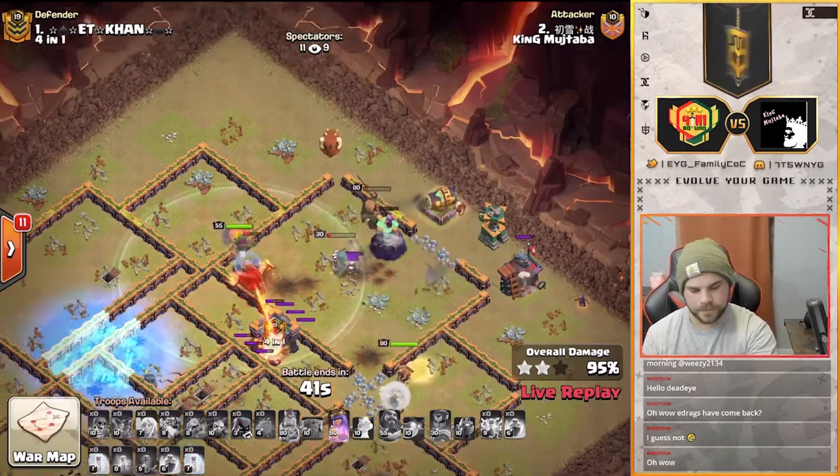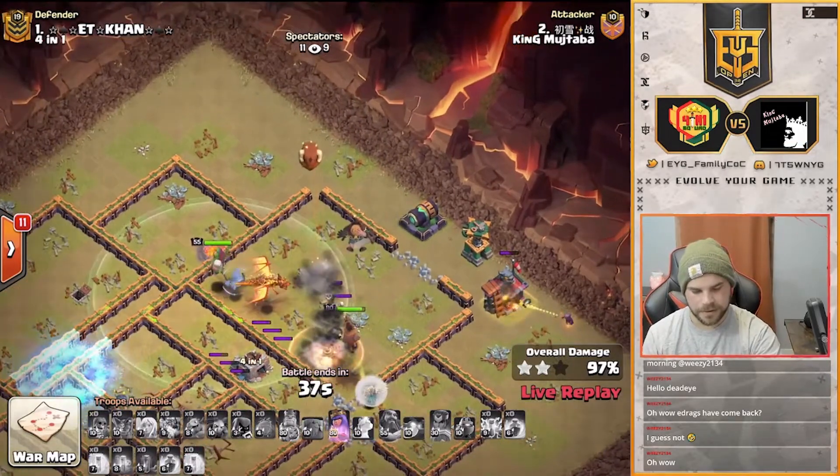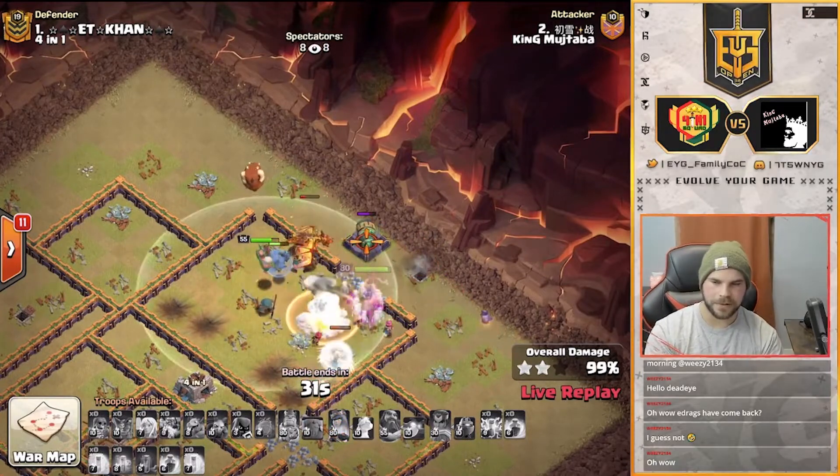Very nicely done. Last Archer Tower goes down. Last couple of defenses will go down to the queen — she's not going down anytime soon. Swags the queen ability as well. So four and one, half the triple.